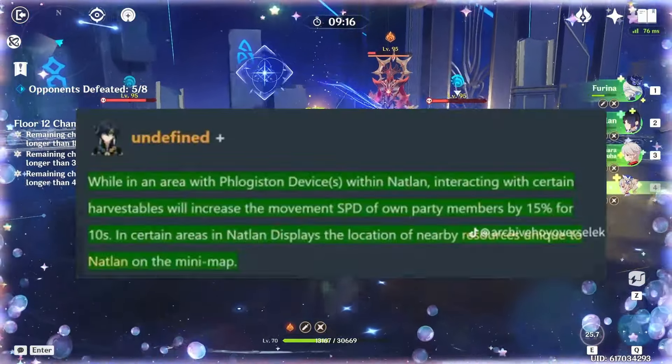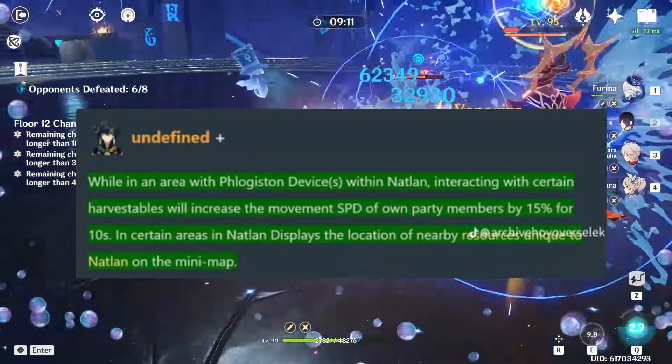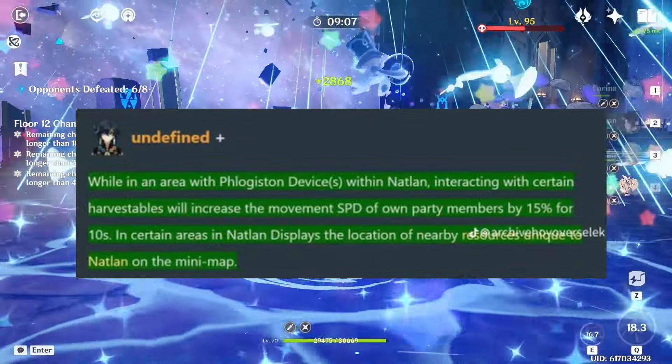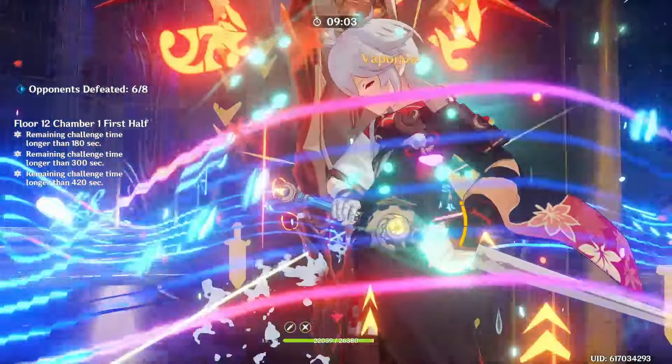But now it makes it so that when he's in an area with a Phlogiston device or devices and interacts with some harvestables, he will increase the movement speed of his party members by 15% for 10 seconds. He will then also be able to show the location of nearby resources on the Natlan minimap.